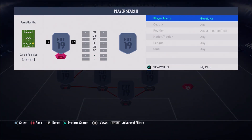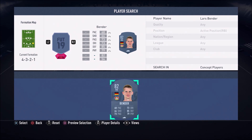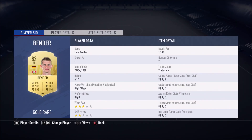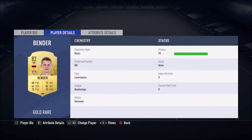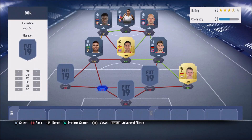At right back, you guys might laugh at me, but we have Lars Bender. Yes, he's not the fastest, but defensively this guy is insane. I needed him for chemistry and I gave him a try — it was absolutely worth it. He's an absolute beast: 86 standing tackle, 82 sliding tackle, 86 interceptions. I still have him in my team. Please give this guy a chance — from personal experience, he's been very good and very overpowered.